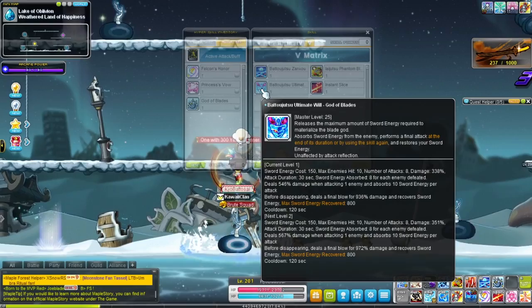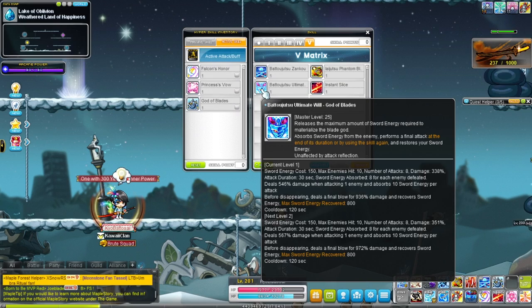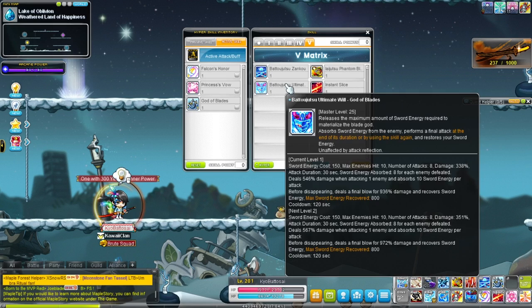You can also end the skill early by pressing it again. If you press it again it'll automatically do the final slash and give you whatever energy it has stocked up.